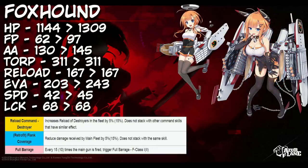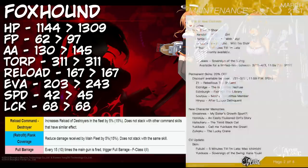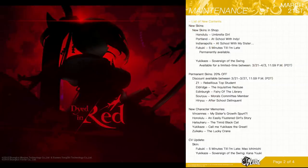As for Foxhound's retrofit — we touched on this in the last video — other than doing a total 180 and gaining some massive assets, she doesn't get a huge stat boost. A bump in HP and evasion are expected, but what really sets her apart is Flank Coverage, reducing your main fleet's damage taken by 5 to 15%. Couple that with Reload Command Destroyer and you have a very solid DD support ship increasing reload and reducing damage — and that skin just screams 'retrofit me, commander.'